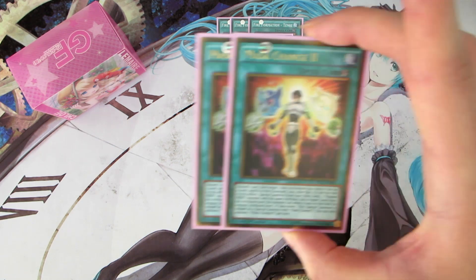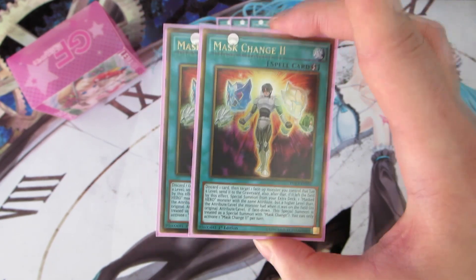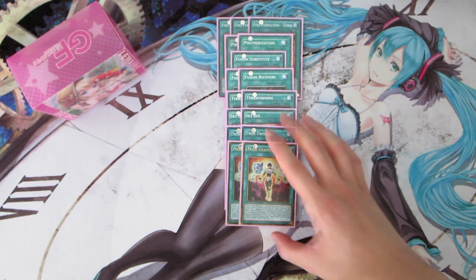We are running two copies of Mask Change 2, which I've been testing, and it's been testing pretty well. Bringing out Dark Law in this deck is absolutely phenomenal — Dark Law is a really strong card and very annoying for a lot of meta decks to get around, especially because of how much they search and how much they rely on their graveyards. This adds a lot of disruption and gives the deck a really good first turn play, since previously you'd summon maybe a Cat Dancer in defense mode, but Dark Law first turn is really, really powerful.